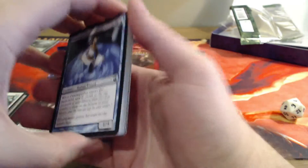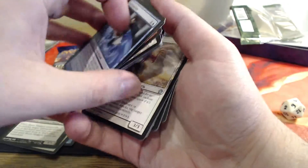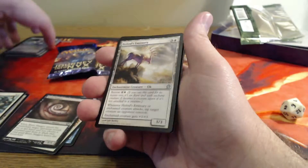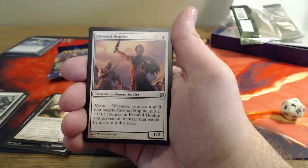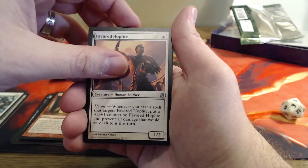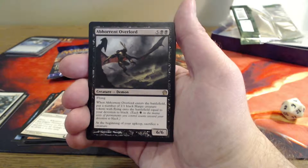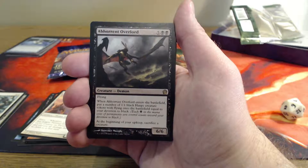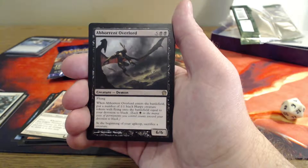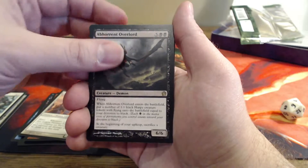I feel like Journey into Nyx was more epic, but we have yet to see the end. And we already have a premium uncommon back there. Helod's a mystery. Magma Jet — our last uncommon is a favorite, Hoplite. And our rare is an Abhorrent Overlord: seven mana, 6/6 with flying. When the Overlord enters the battlefield, put a number of 1/1 Black Harpy creature tokens with flying onto the battlefield equal to your devotion to black. At the beginning of your upkeep, sacrifice a creature. That's kind of interesting.